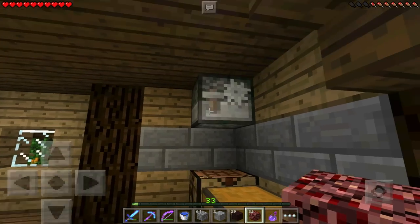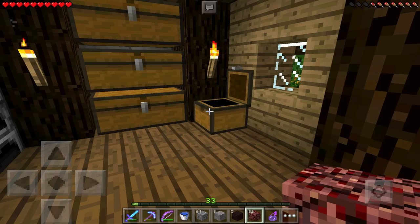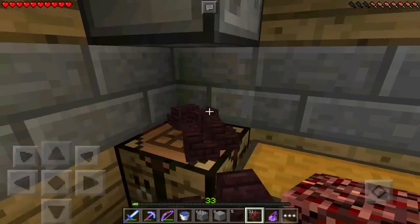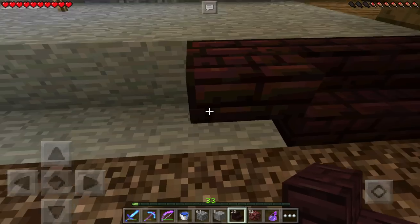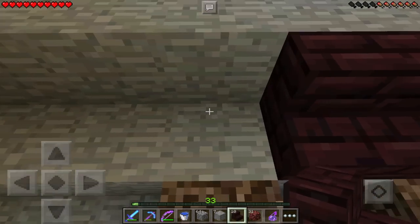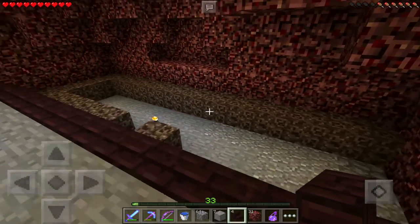I know exactly what I need to do — let me go to my stone cutter and make nether brick stairs. These stairs are going to serve as what I said would be half slabs — the nether brick stairs will act as the barrier between the nether and the regular house. And then I'll have some regular fence here. That is how that's going to work, and then the nether wart is going to be down there.